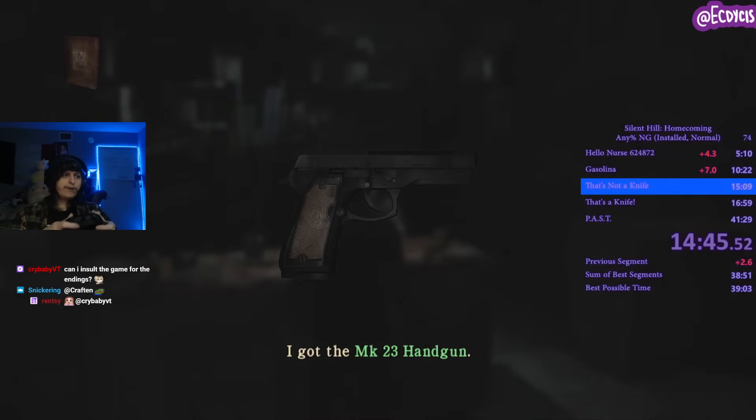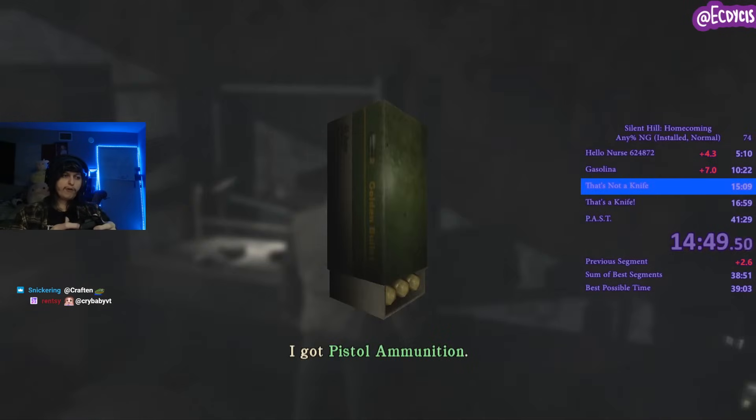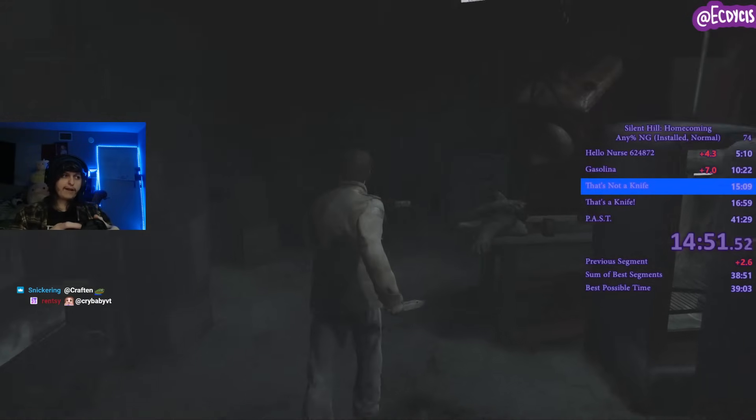Do not mash A here or else you'll talk to him — push it once to get rid of the gun prompt. We're going to grab two bits of ammo in this room. Do not talk to that guy, even on accident.